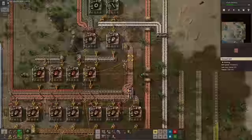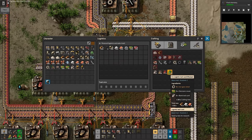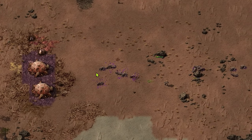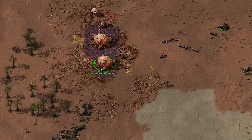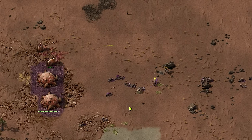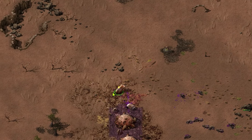With those, I should be good to automate green science, but I want a little more space to do that in, so I'm just going to handcraft enough to research landfill and then make a little space for it later. While I'm waiting, let's go ahead and deal with the nearest biter nest, which nicely demonstrates another of Crastorio's changes. You actually have to aim, and your projectiles have collision now. It's a bit of a strange change to make, since for the vast majority of the time it's not actually going to make any real difference, other than the fact that you have to point your cursor at what you want to shoot if you're doing it yourself.